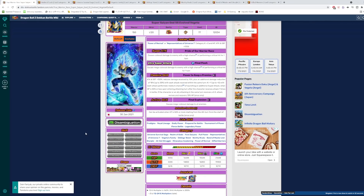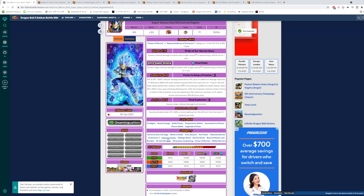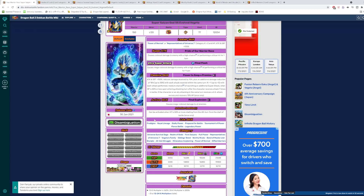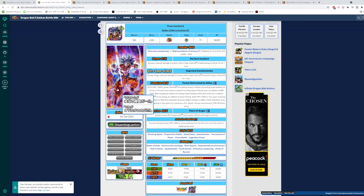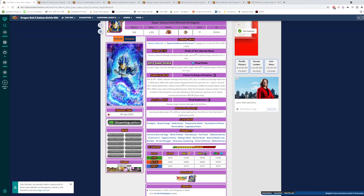I would say the main value of this unit is the amount of category teams he's a part of — take a look at this list, it's ridiculous. Universe Rival Saga, Realm of Gods, Pure Saiyans, Full Power, Reps of Universe 7, Vegeta Family, Sibling Bond, Worthy Rivals, Bond of Master and Disciple, All Out Struggle, Miraculous Awakening, Power of Revival, and Gifted Warriors — that's 13 categories. Comparing to Goku, who's on 10, that's still a lot, but 13 is crazy. The amount of value that Vegeta brings to the table is pretty exceptional.